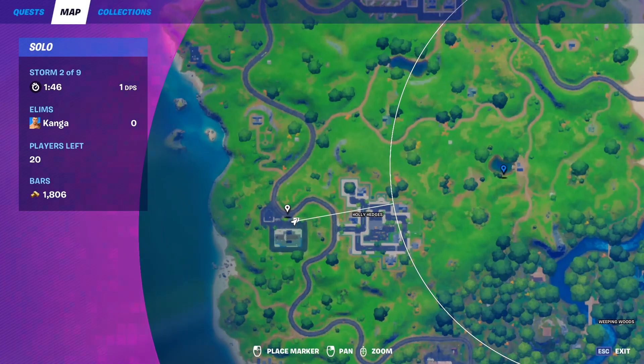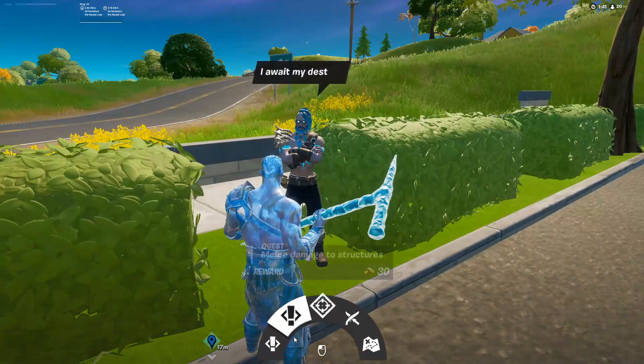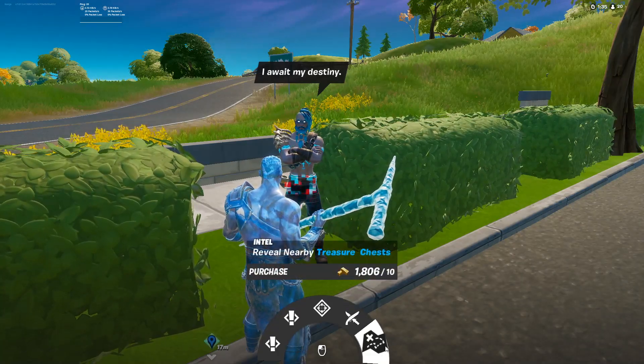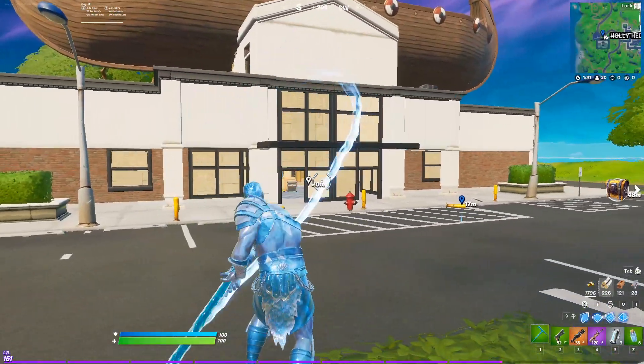Ragnarok has one spawn location and that's going to be the Viking ship here west of Holy Hedges. He'll offer you two quests, a bounty, you can challenge him for 29 brick and a P90, and he can also reveal nearby treasure chests.